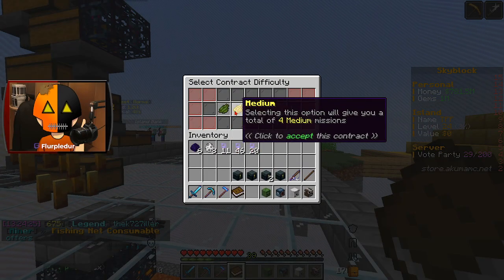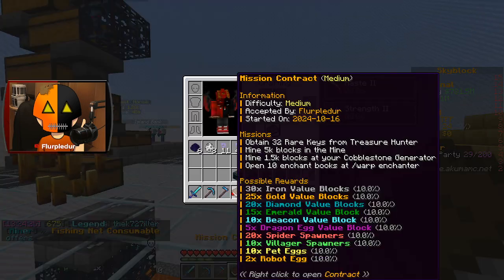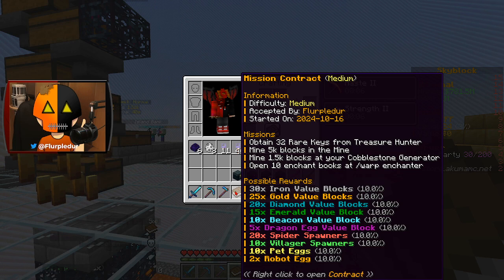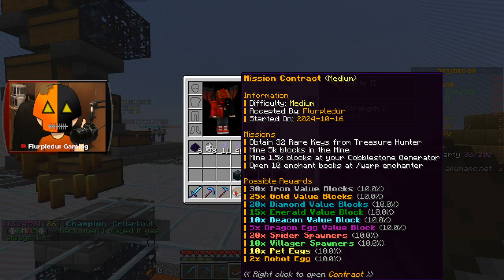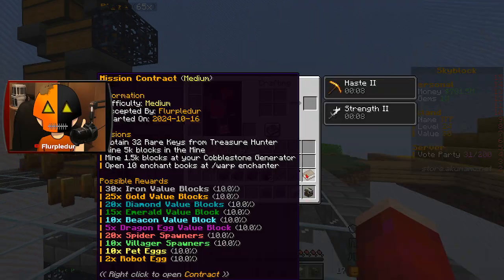We can do easy, medium, hard, and extreme missions. Let's do medium — we tried easy before, so let's see what a medium one is like. Our goal is to obtain 32 rare keys from Treasure Hunter, mine 5,000 blocks in the mine, mine 1,500 blocks in your cobblestone generator, and open 10 enchant books at slash warp enchanter. The possible rewards include iron, gold, diamond, emerald, beacon, and dragon value blocks, spider and village spawners, pet eggs, and robot eggs — absolutely insane.